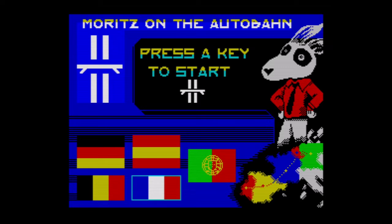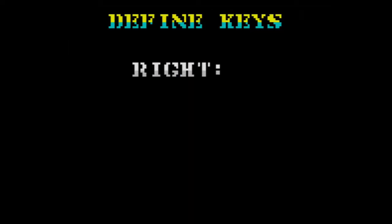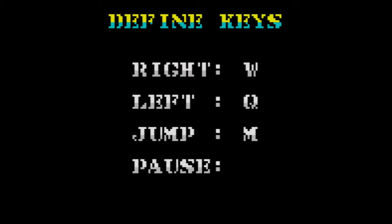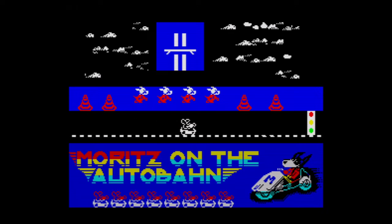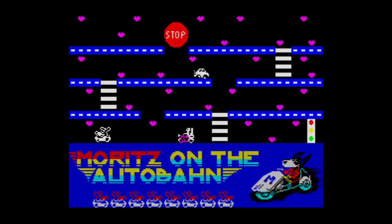Press any key to start. That noise there — I don't know if that's actually a problem with the file or possibly the emulator I'm running on. I've tried it on a few and it does the same thing, so possibly that's part of the design. Okay, so we define keys: W, Q, M for jump, P for pause. Yeah, we're happy with that. Let's go — I'm going to stay quiet for a little bit so you can listen to the music.